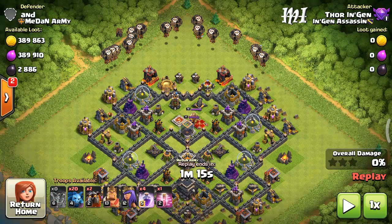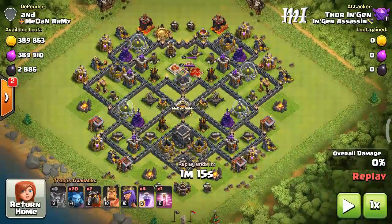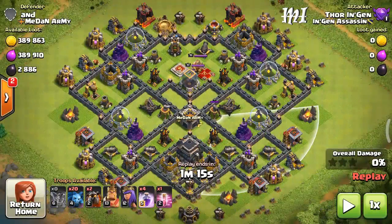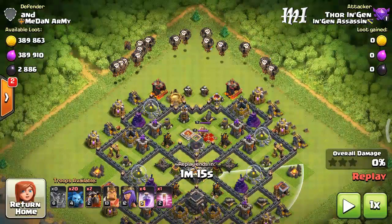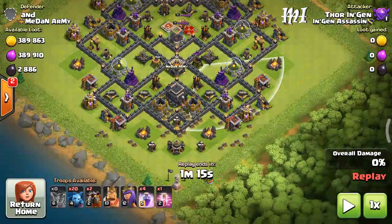I will explain how to do lava loon. First we will deploy some balloons, and keep in mind which direction the air sweepers are facing. As you can see, both air sweepers are facing the opposite direction. If I attack from here it will be a good attack, but if you attack from the other side these air sweepers will interrupt your attack.